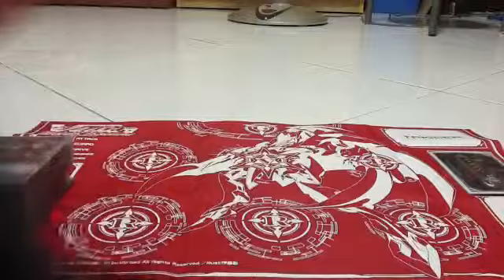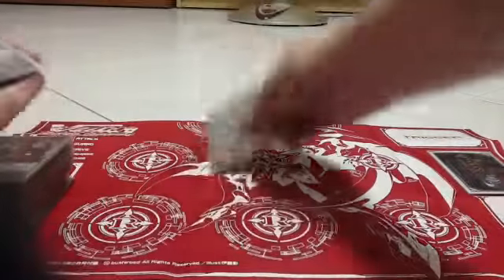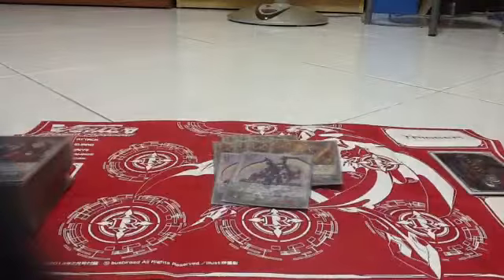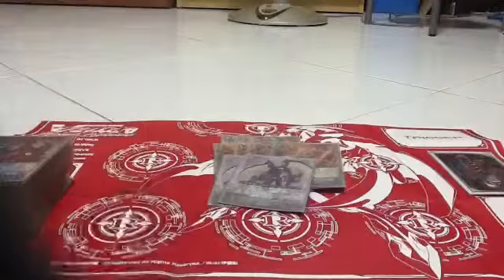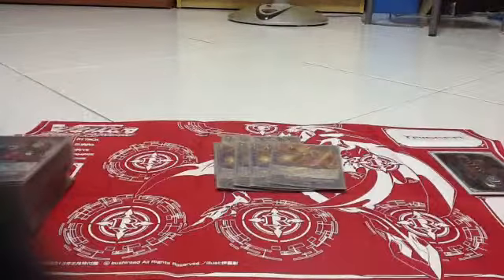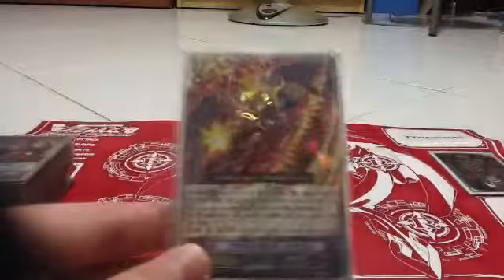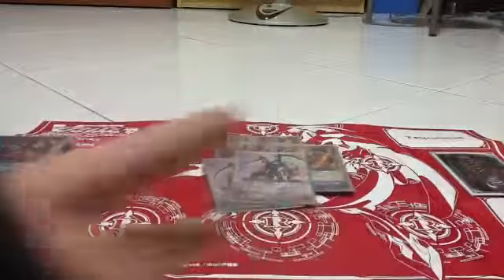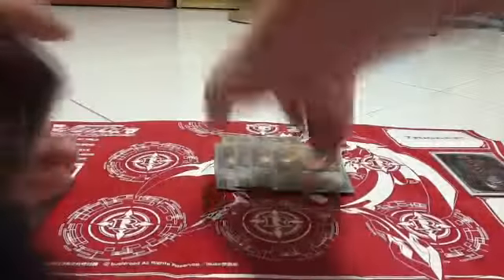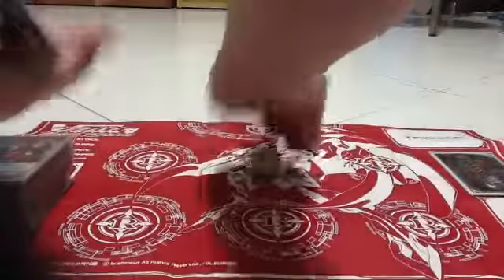Grade 3 lineups: I have two Cruel Dragon, four Blast Buck Dragon, and two Dragonic Overlord — six Dragonic Overlord total, since I got three from my friend. The main card of the deck is Blast Buck, our Crick King as my friend calls it. Cruel Dragon doesn't have anything too special.